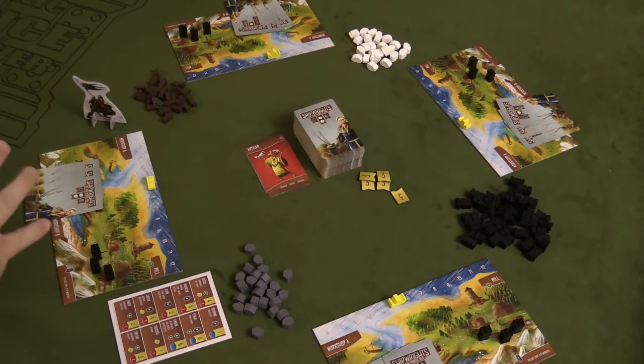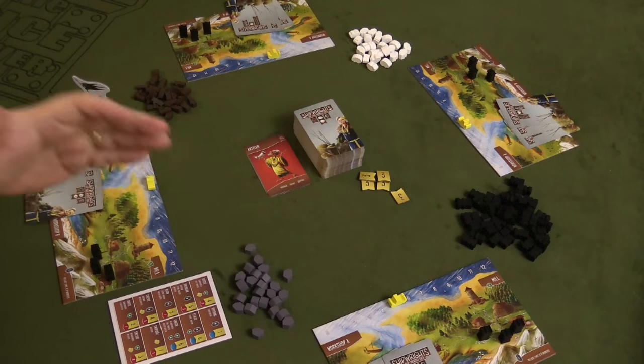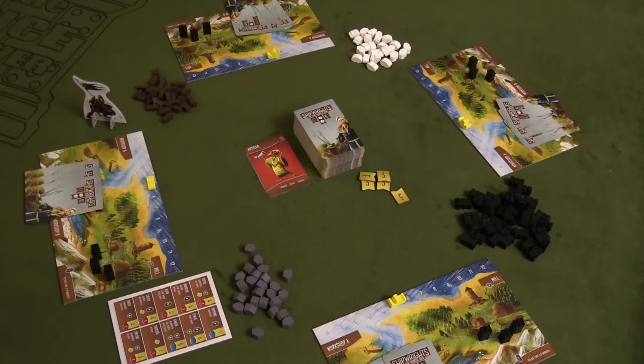In Shipwrights of the North Sea, each player takes on the role of a chieftain of his village who is trying to construct boats. Boats are going to be giving you victory points at the end of the game. Whoever has the most victory points at the end of the game is the winner, but the end of the game is triggered by someone building their fourth ship. It is possible to build two ships in one turn, so you can go over four ships if that's possible.